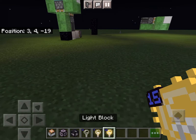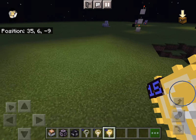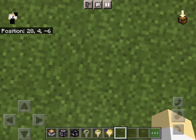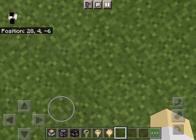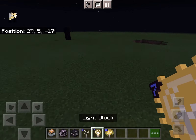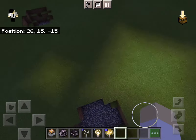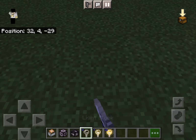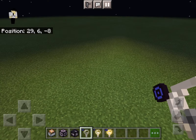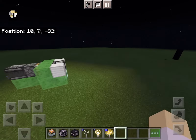So this is the light block. If you place down a light block 15, you can see it will light up the area. If you stand right here you won't really even realize it's nighttime. Then we have light block 7, which is pretty much a little less than half of light level 15 — you can see it's pretty small. Light block 0 doesn't really do anything unless you place it on top of a previously placed light block, and that basically cuts it.